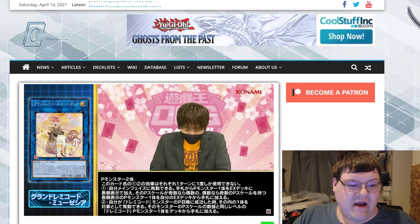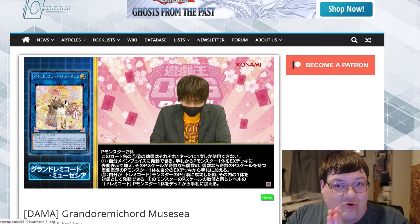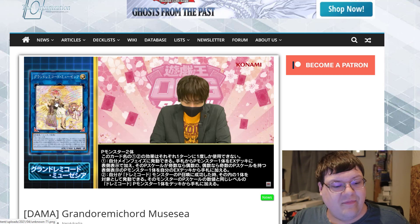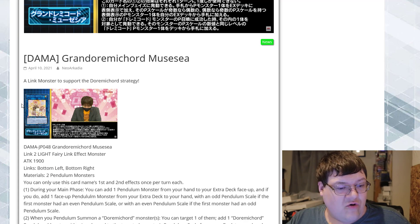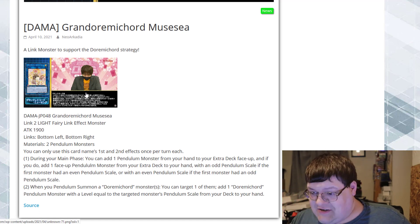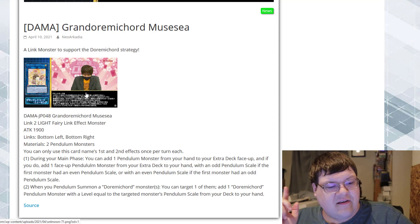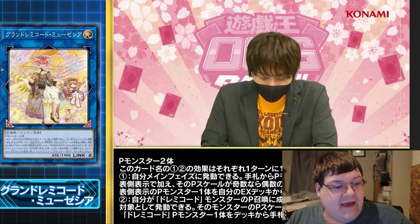Now this one — I sold the art for this and was extremely excited. I told you all that Dormicord would probably end up getting a Link Monster, and it only took however long, but they did it. It's a Link Monster to support the Dormicord strategy and it's generic at two Pendulum Monsters. Just because you lost Electrumite, you might get something good here. You can only use this card's first and second effects once per turn each, and keep in mind it is a left-down and left-right Link Monster.